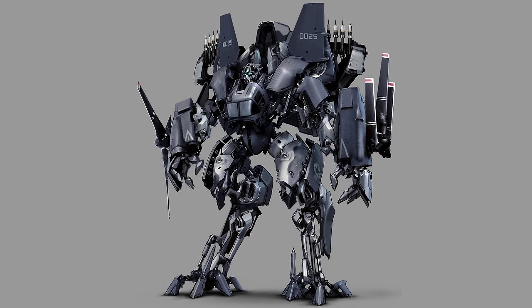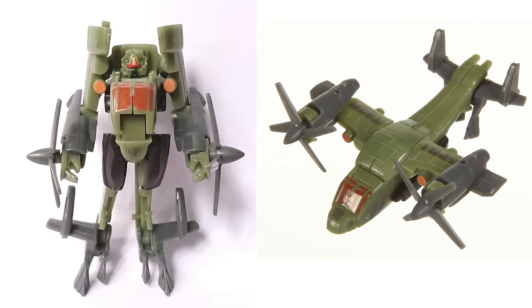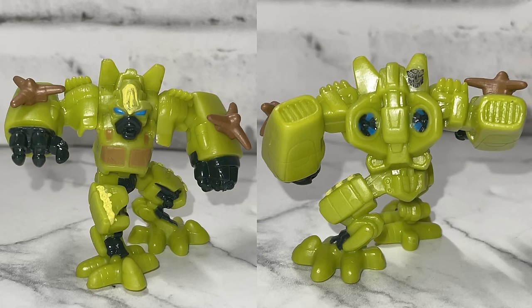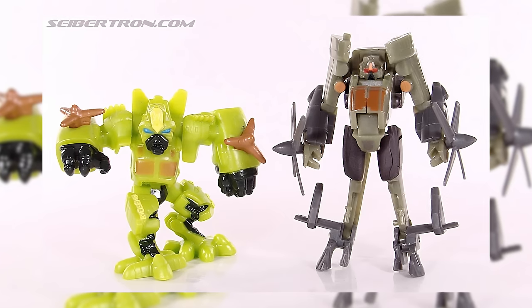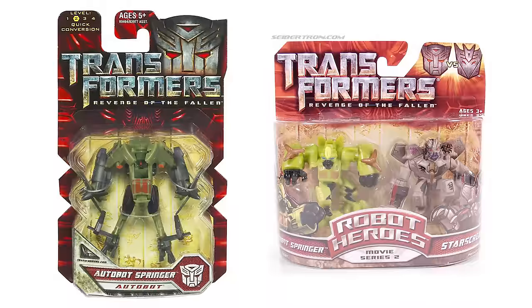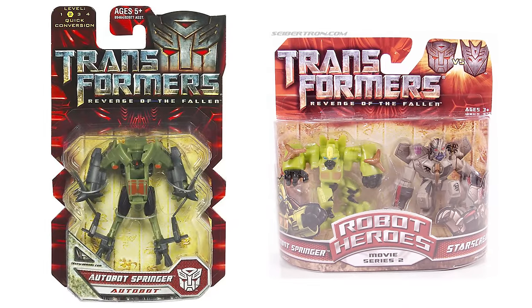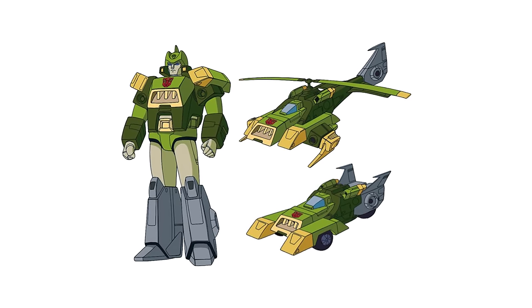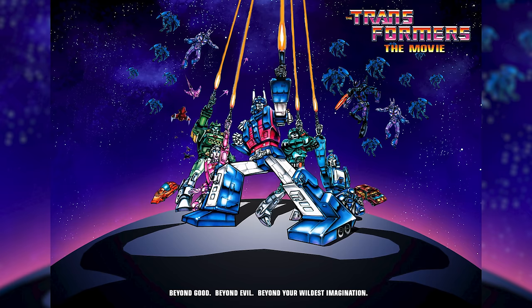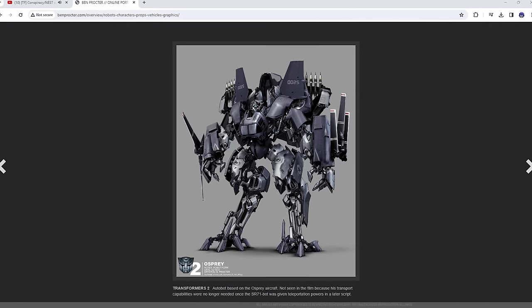Though we never got to see Osprey appear in the film, he would still get a few toys — a Transforming Legends class figure as well as a non-transforming Robot Heroes figure. Interestingly, both figures were released in the first wave of their respective assortments, which is typically reserved for main characters, so maybe his role in the film was bigger than we initially thought. When it comes to his toys, Hasbro designated Osprey as Springer — the same name as the Autobot Triple Changer featured in the 1986 classic Transformers: The Movie. Osprey was a placeholder name for the character until an actual Transformer name could be attached to him.